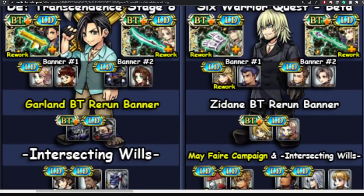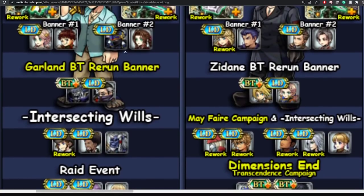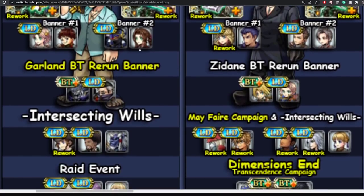On the Laguna and Terra banner you also get Lena and Shadow's LDs — I already have both. Lena's a great support and Shadow has evasion plus additional free turns. Garland's BT rerun banner should be released alongside Laguna and Terra. I already have Garland, though I can't remember if I have his BT on global — I believe I do.